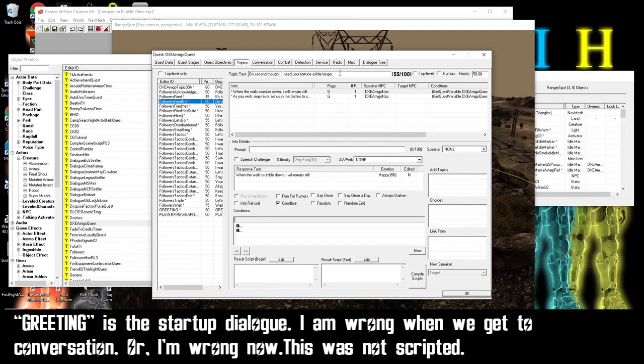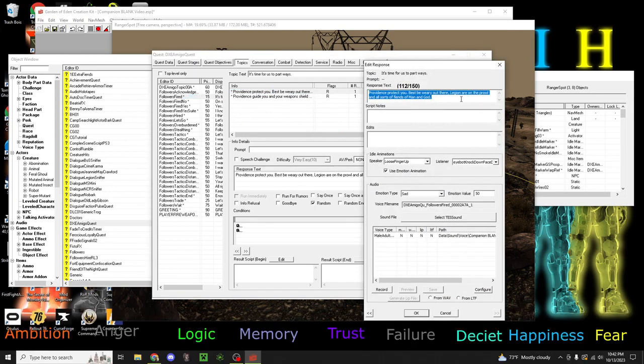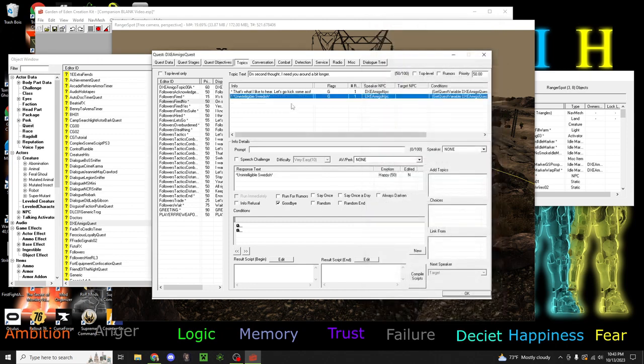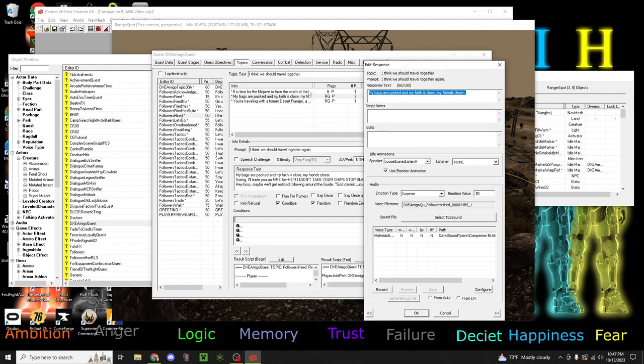So for fired dialogue - 'It's time for us to depart ways.' We'll edit whatever I have to say. And then the more lines you add, just copy and paste it. Say I want to add another thing he wants to say - just hit over here, copy, and then paste it right there and change the lines. Also, if you want to add a line - if you want him to say something after - like 'I think we should travel together.'